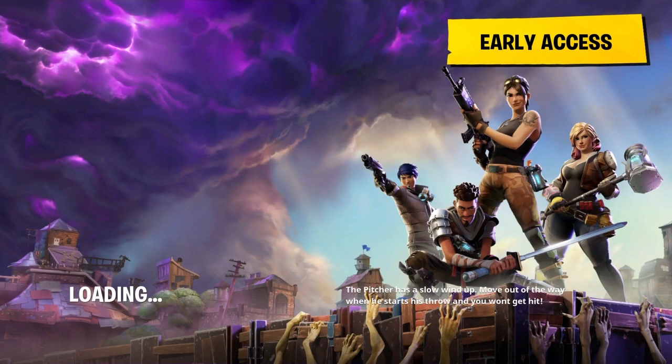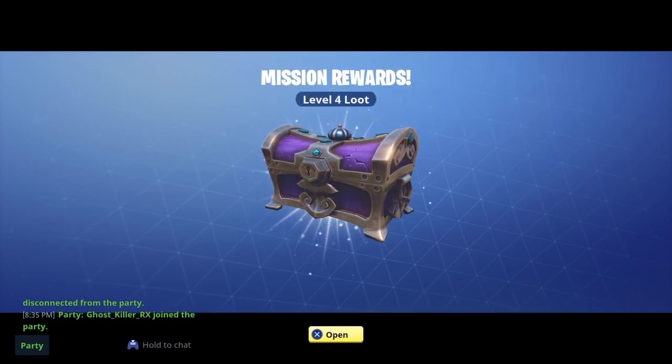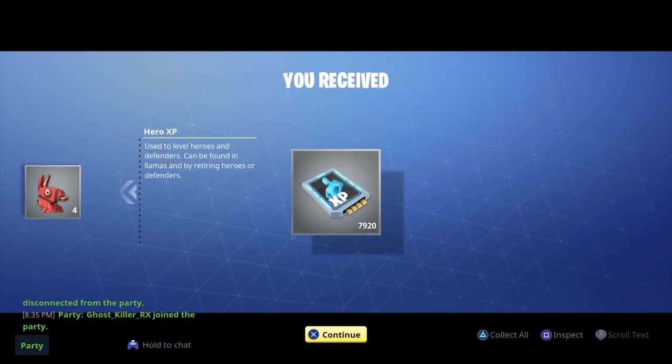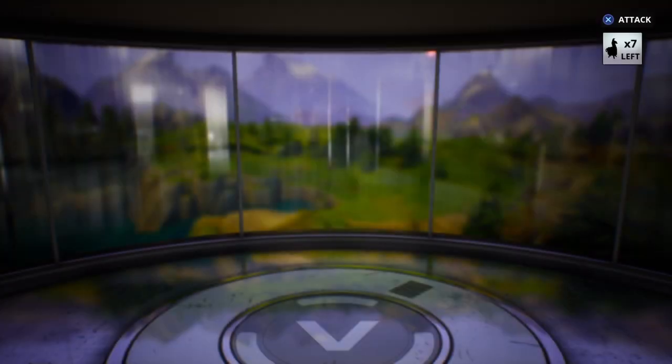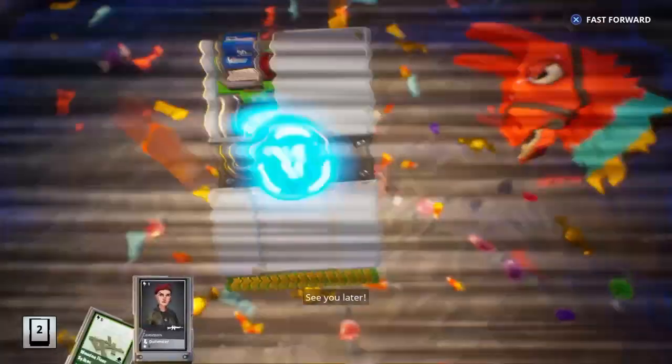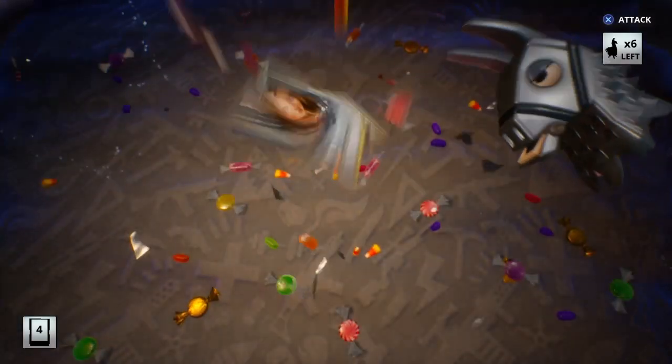Try this out guys if you want to — if not, no need to, because I've already tried it out. As you can see here we get out of the game for the second time and we're going to go ahead and open up another loot chest. This loot chest is level four loot and we're going to get some more mini llamas — that's four more mini llamas. We go to our mini llamas and now we have eight.